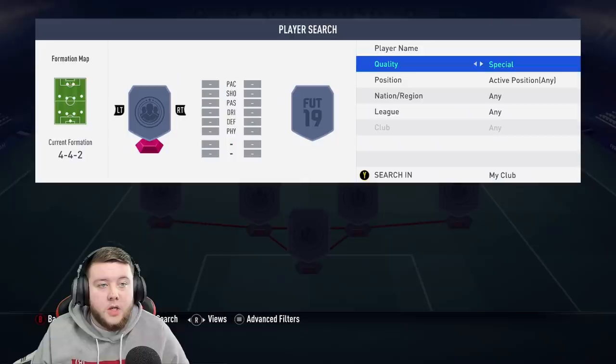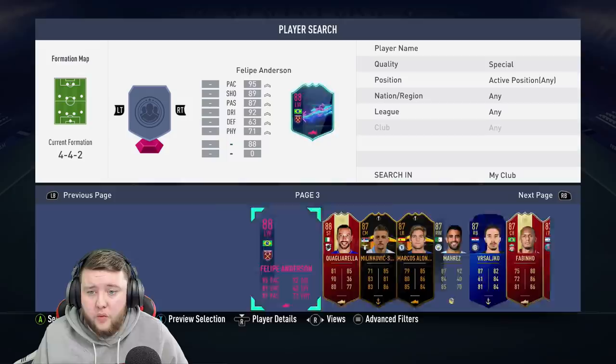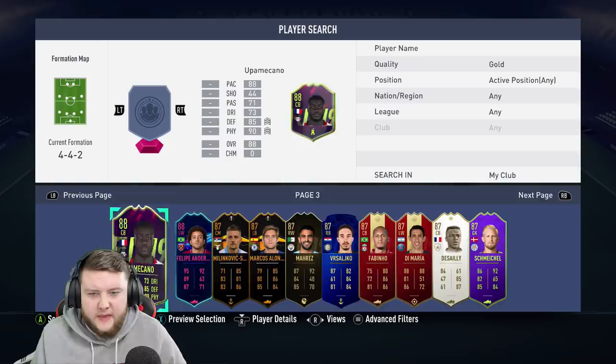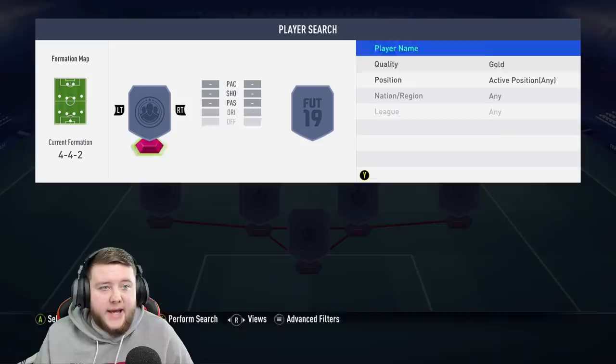EA, you're absolutely killing us — and another two in-forms as well. I'm going to jump straight over to the untradeable section to see what I've got that I can use and don't care about. One player I know I can quickly use is Quagliarella, the 88-rated card. As an 86 I'm going to use Sigurdsson because I really just do not care about having that card — I'm never going to use him in my starting 11. Let me double-check what gold cards I've got untradeable. Mesut Ozil! Yes, yes, yes — you shall be getting used.